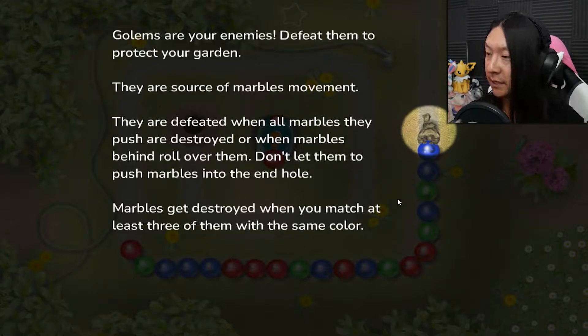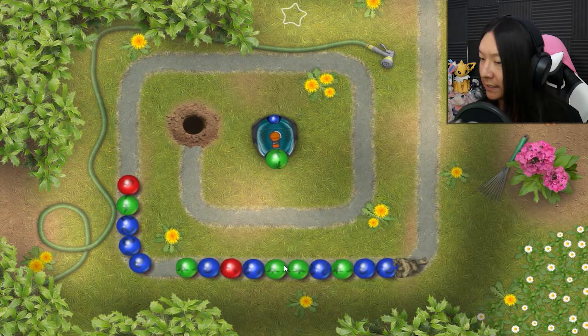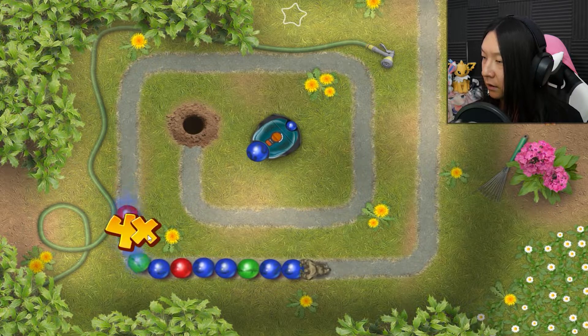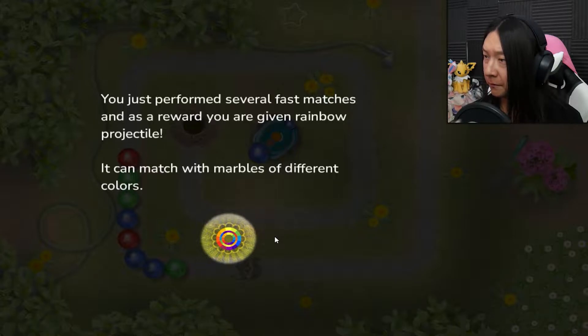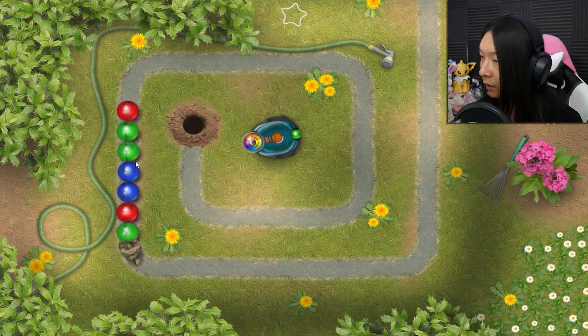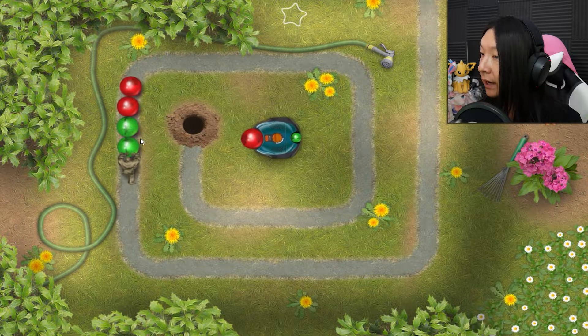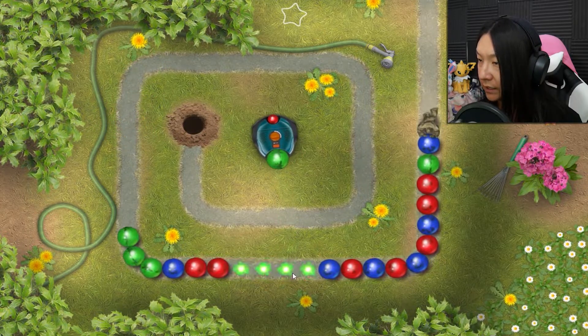So again, very tower defense-y. Marbles get destroyed when you match at least three of them with the same color. And the bisected pieces — the ones ahead — stop moving. But if they're the same color, they roll and you can probably combo. Perform several fast matches and as a reward you get a rainbow projectile, which can match with marbles of different colors. It can hit multiple colors at once, which is really nice.